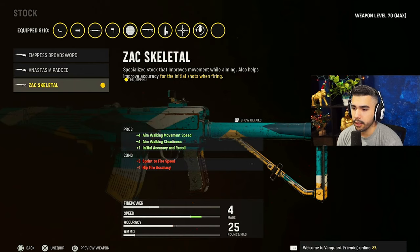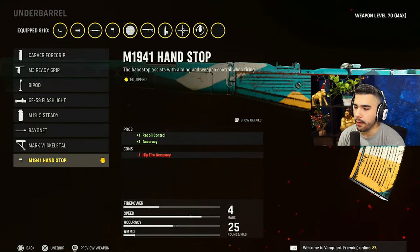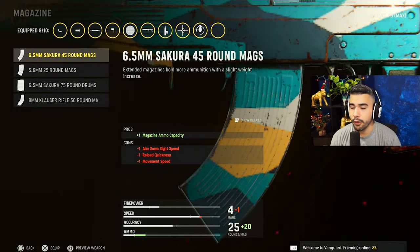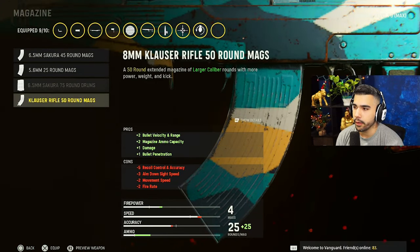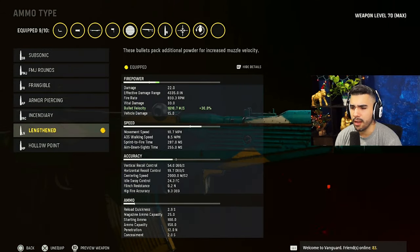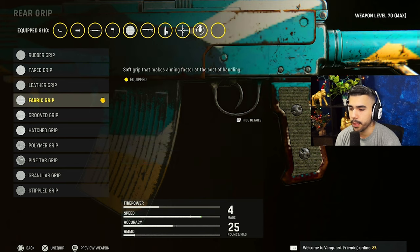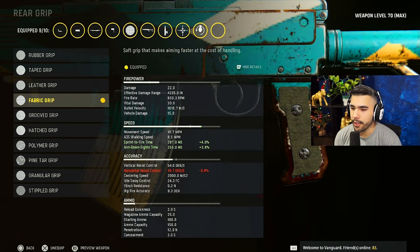We got the Slate Reflector, probably the best sight in the game. We got the Skeletal Stock — this is going to actually add strafe to the gun. We haven't had that since Black Ops 2 or 3 M8, but yeah, we'll get some strafe. We got the M1941 Hand Stop for recoil control, a little plus-one accuracy. Magazines are not allowed on ARs so we're not rocking any. We got the Lengthened ammo type — 30% bullet velocity boost, we love that. And the Fabric Grip for ADS and fire speed.